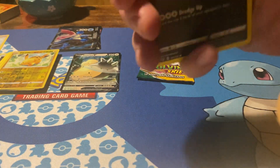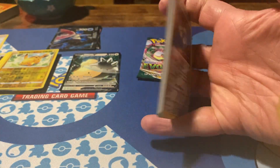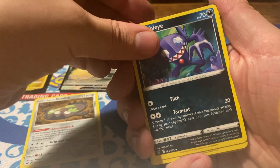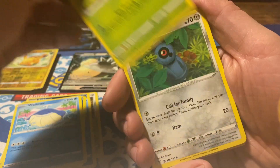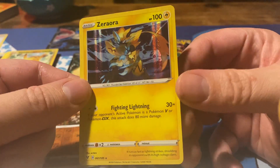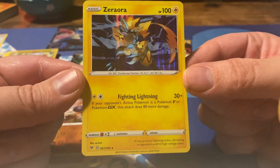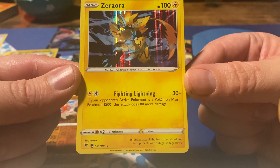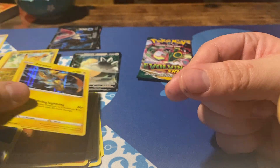Then we have Vivid Voltage. We got Galarian Stunfisk, Sableye, Cramorant, Sandile, Wilmer, Weedle, Beldum, Fanfy, reverse Clobopus, and a holo Zeraora — 100 HP, Fighting Lightning weakness, 30 plus damage, and if your opponent's active Pokémon is a Pokémon V or a Pokémon GX this attack does 80 more damage.